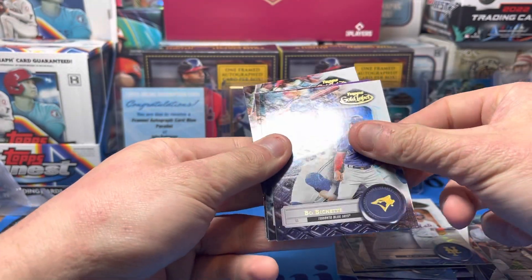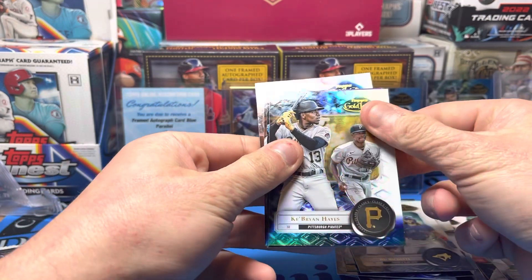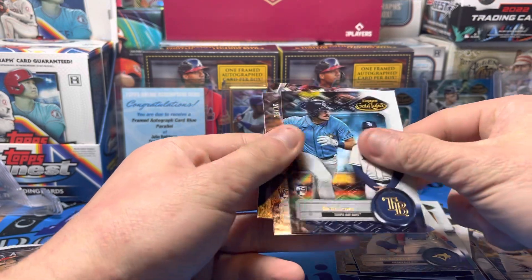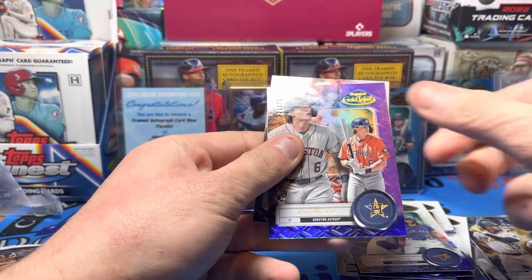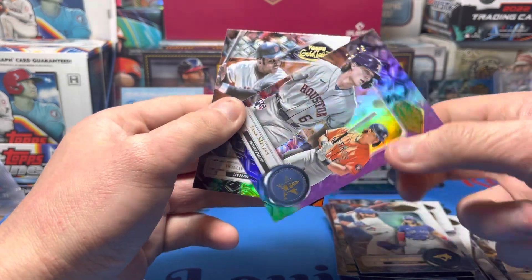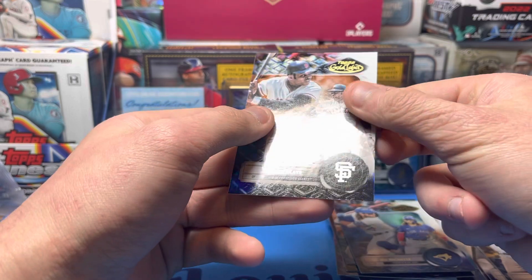Bouchette Class One. Brian Hayes Class Two. Lau Class Three. Jake Myers 24 of 75, purple. And Willie Mays Class One.